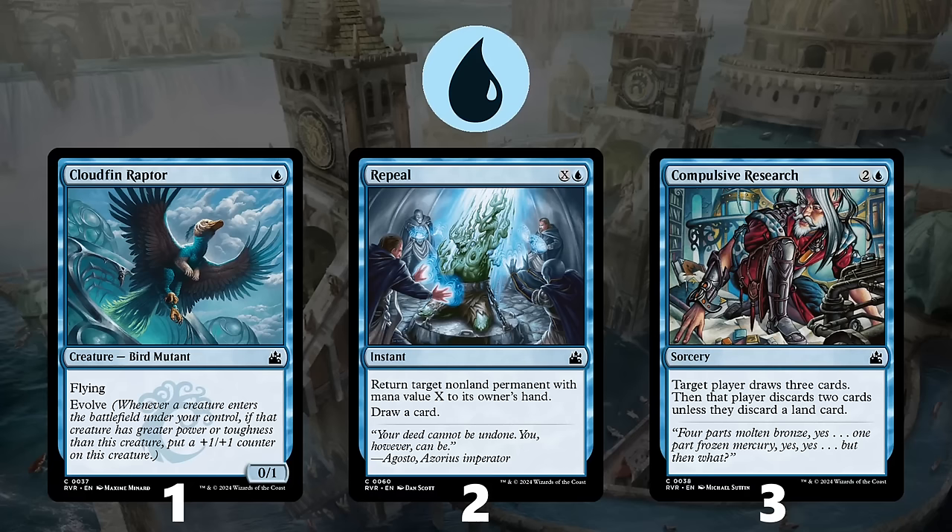At number 2 is Repeal, a flexible bounce spell that replaces itself. Resetting a creature with counters, blowing out an aura, or straight up killing a token are all viable ways to use this spell, and even though it can be costly as X grows, drawing a card is awesome upside.